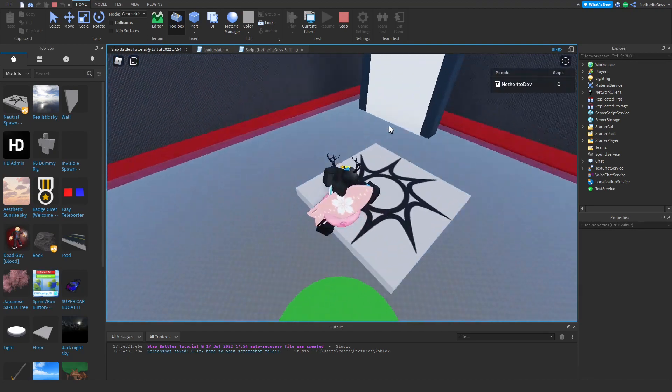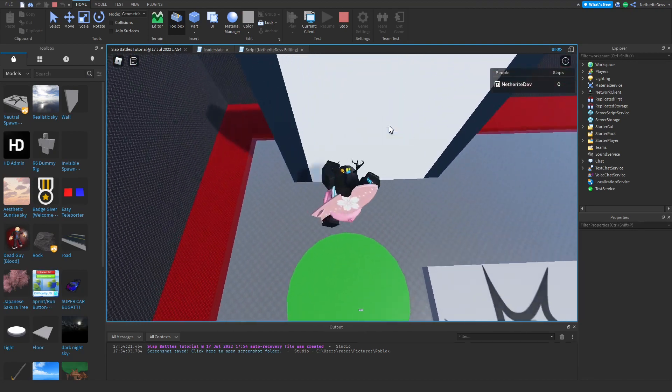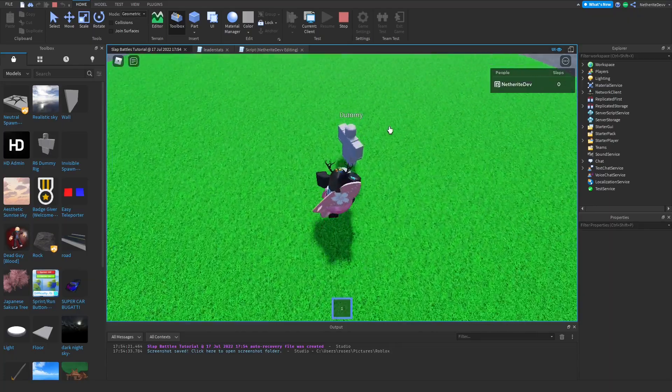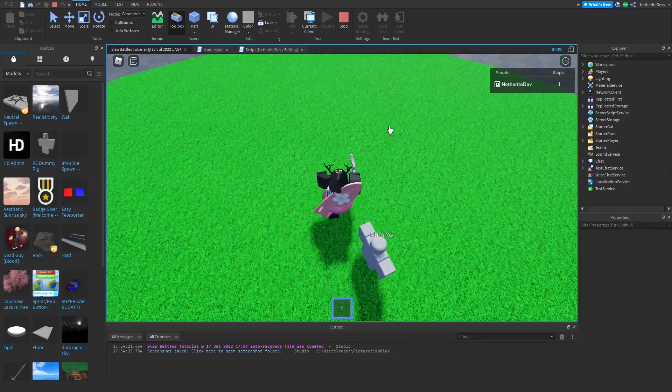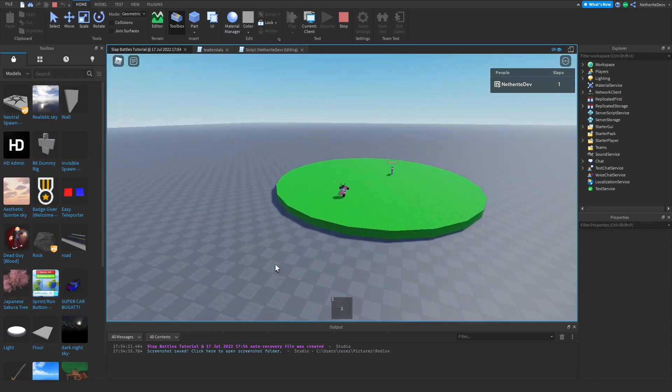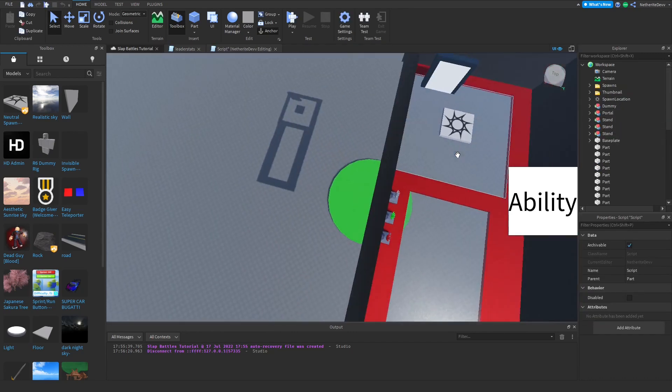I just realized I've been recording without being in full screen, so going full screen now. If we walk into the portal it's going to let us through, and if we were to get the error again nothing will happen — we'll just have to try to walk through the portal again.